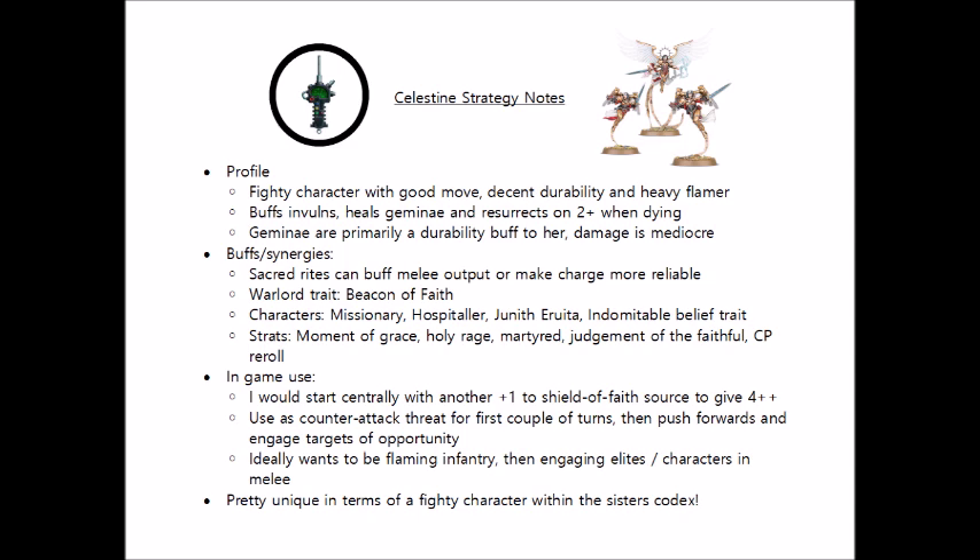If you choose to give her a warlord trait, Celestine has Beacon of Faith, which allows you to get a Miracle Dice at the start of each of your turns. It's certainly not a bad one, but I'd consider putting it on a backfield support character rather than Celestine herself, so you're not feeling quite as worried about throwing her forward and getting her into close combat to put that very nice Ardent Blade to work. In terms of support from other characters, Celestine can benefit from the Missionary's extra attacks and the re-roll to wound rolls from Junith Eruita — though not re-rolls to hit. Hospitallers can also be decent support if they can keep up with her, as they can heal her for D3 wounds, further making her a very hard character to kill.